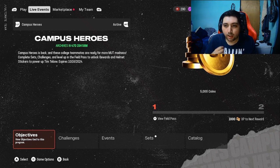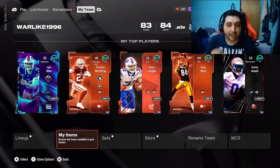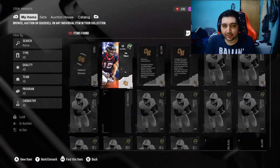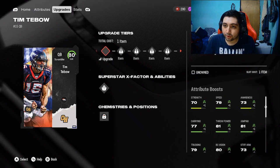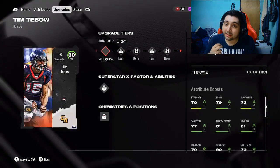After you've got all those six tokens, all you need to do is head over to your My Items, head over to that Tim Tebow, and you just add the stickers to the card. It is that simple. And if you guys are wondering if this Tim Tebow gets every single team, he does not, as I will show you guys here in this clip on the screen — which is a little downer.